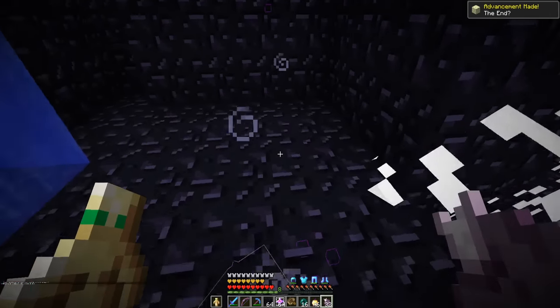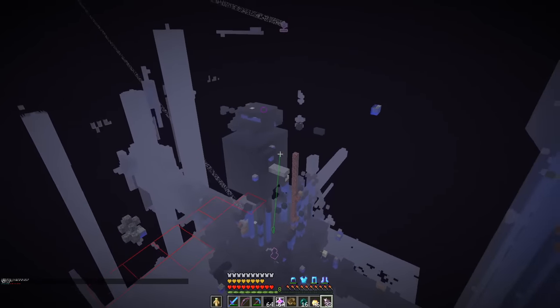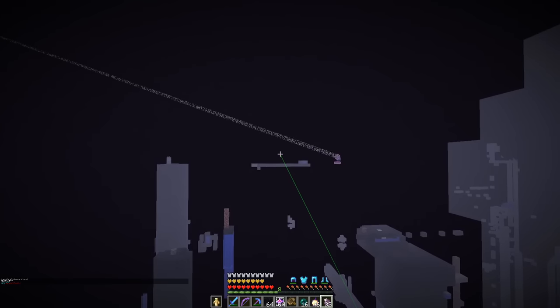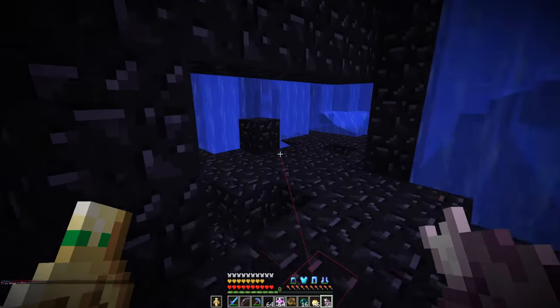My alt account got the achievement. Let's take a look around here — this is actually my first time being back in the end dimension since 2018, so a lot has changed. The entire end island has been flooded with a water cube. There's a guy in just regular diamond armor — this is not the place for you, buddy. This is kind of dangerous.